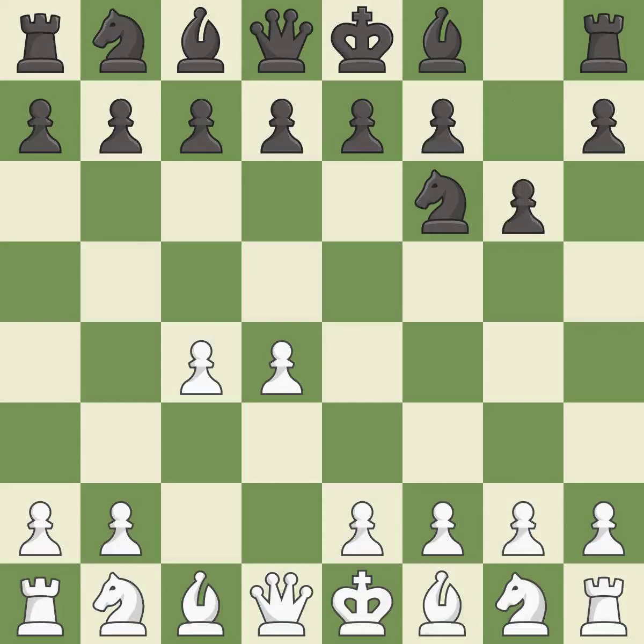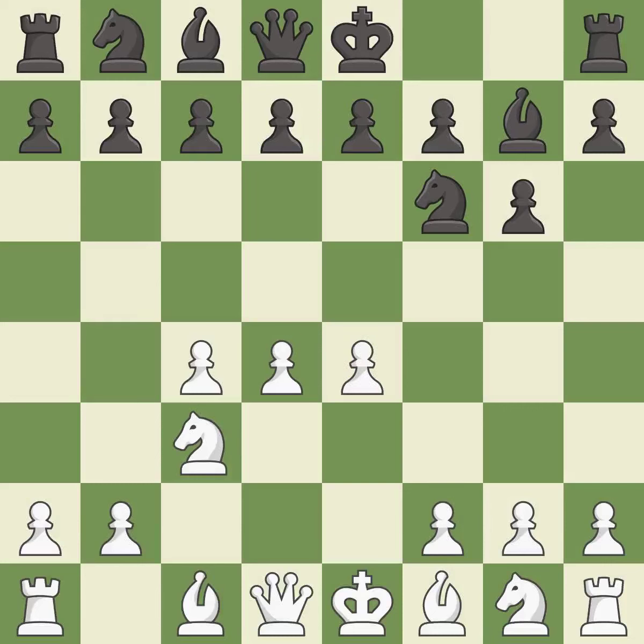The King's Indian Defense prepares to develop the bishop to g7, allowing white to build up a strong center which black will later try to undermine. Nc3 prepares the e2-e4 pawn push and helps control the d5 square. Bg7 puts the bishop on the long diagonal in a move called a fianchetto.